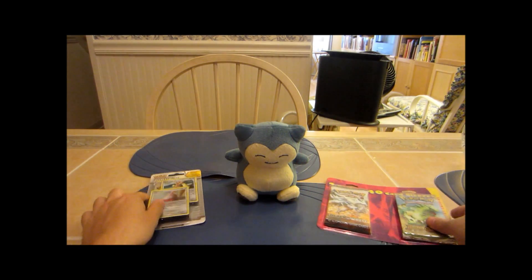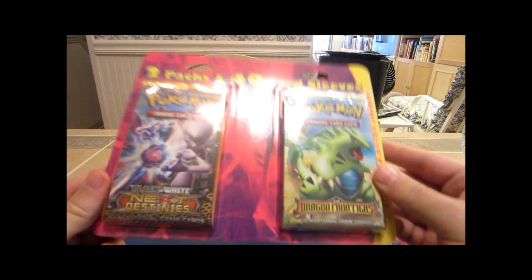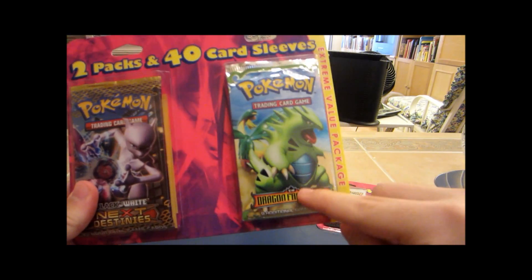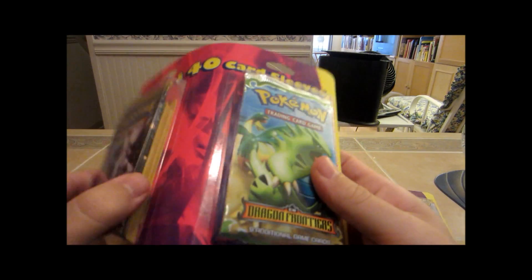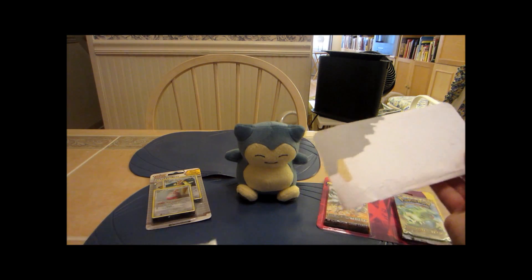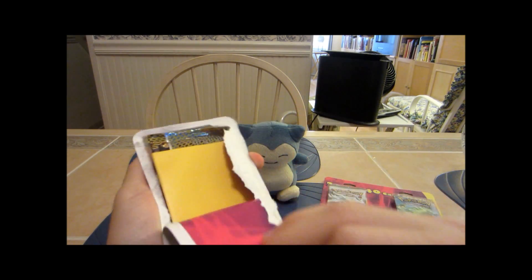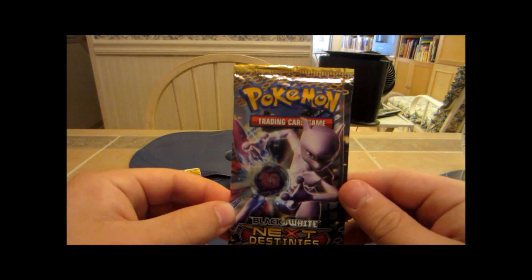I'm going to split these into three separate videos. Definitely go to your local Targets, guys, because they have a lot of these things with the EX Dragon Frontiers — pretty sweet. Let's get this open; I'll start with the Next Destinies side. I really enjoy the sleeves these things come with — pretty good quality. Never really find yellow sleeves anyway, so that's pretty cool.